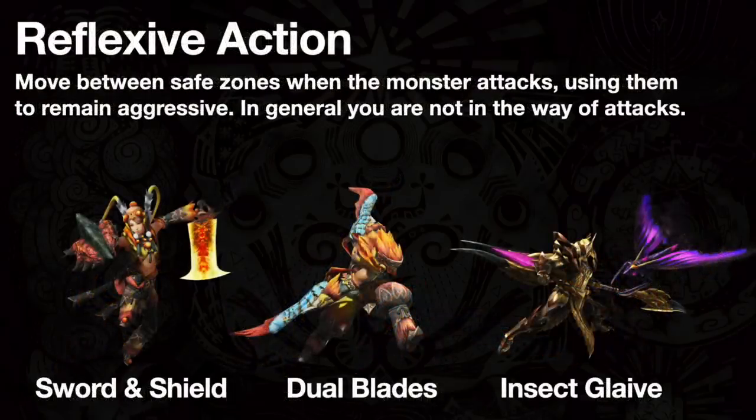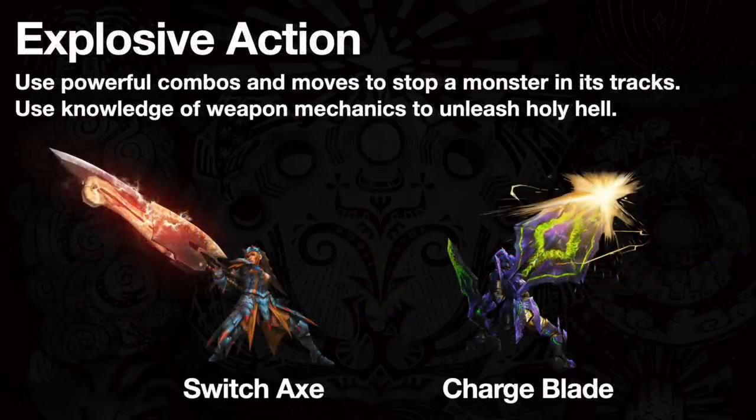The next group is reflexive action. With a good enough understanding of safe zones and where a monster will be when it doesn't attack, you'll move between these zones and keep on the aggressive. You're generally not in the path of a monster's attack. For this, there's the sword and shield, dual blades, and insect glaive. Then there's explosive action. By using combos and powerful moves to flinch and stop a monster in its tracks, these weapons are best when it comes to using the knowledge of weapon mechanics to build up and unleash holy hell onto a monster. For these glory weapons, there's the switch axe and the charge blade.